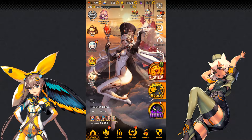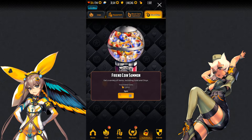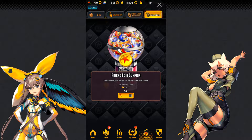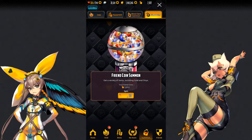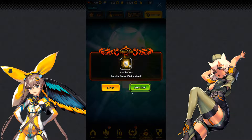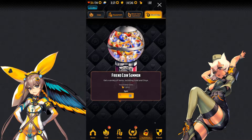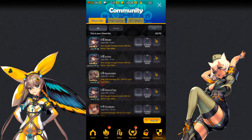Next up, we'll talk about friend points. Friend points only have one use, and that is the friend coin summon. You'll go to the last tab on the summon page, click the little button, and it'll spit something out. There is no reason to hoard these, so go ahead and spam to your heart's content. The way you get these is from friends using your rep monster, and by your friends sending you the points each day.